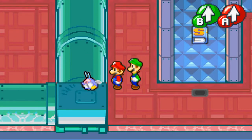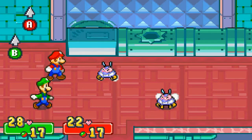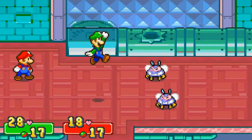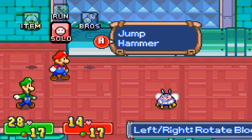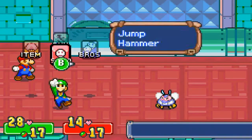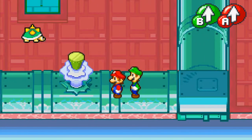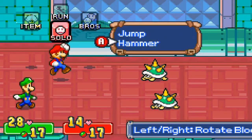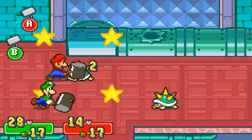Many of the enemies that you see will have super forms. So this, in this case, is a Super Fly Guy — they go faster and have much more attack. You just want to take them down pretty quickly. They're great for XP farming, especially at the lower levels, because they're pretty much all around here. And there's one more enemy in here — Spineys, like legitimate Spineys from the games. Obviously you have to use hammers against these guys in order to defeat them.